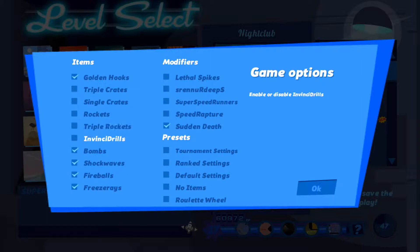So put golden hooks on, nothing else. There we are. And you can put speedrunners on as well, because you get extra XP for that.